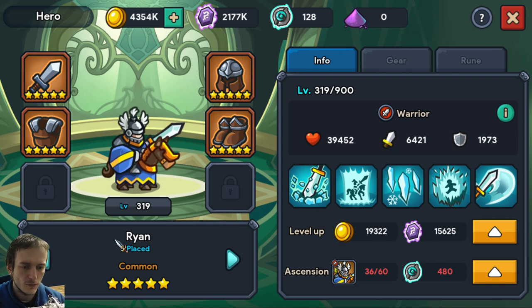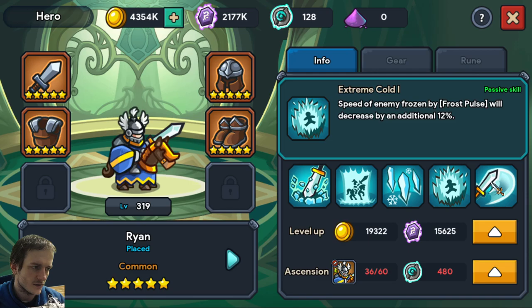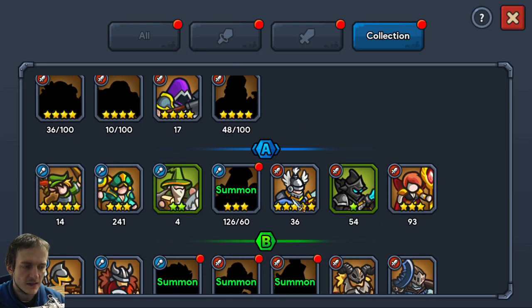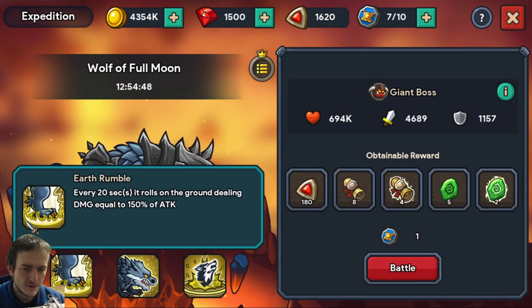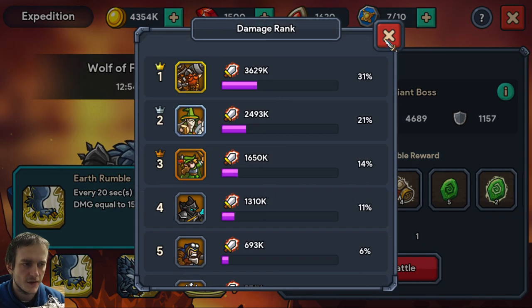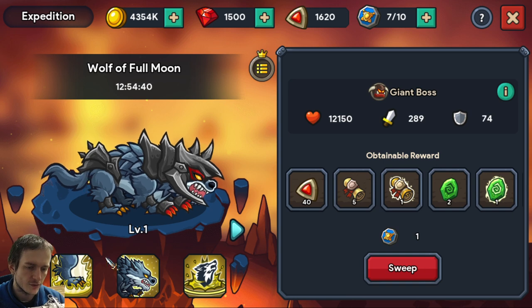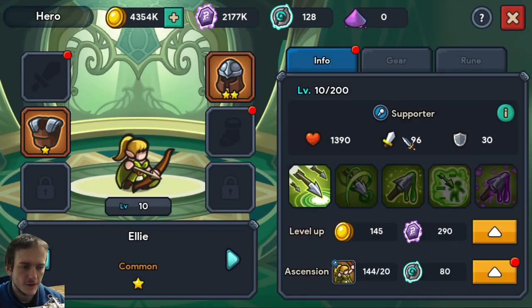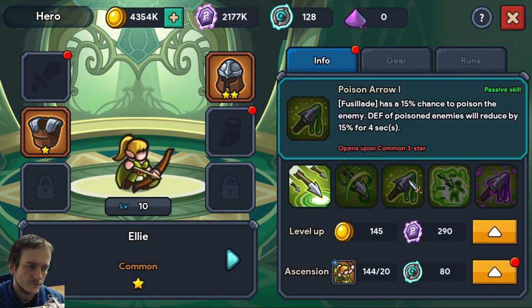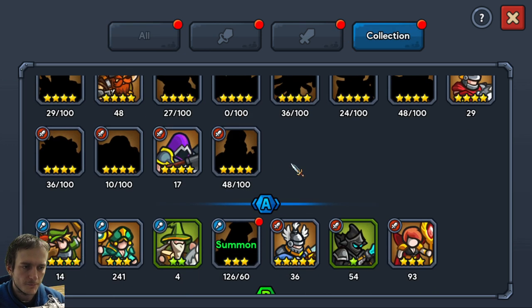Some others are also good, like Ryan, because he makes freeze. Freeze is a nice thing — you'll use it at certain game activities. At certain places enemies are immune to such stuff. Every hero will have its own use. I think even Ellie may be useful somewhere or could be buffed.